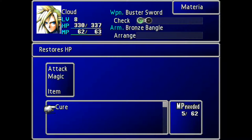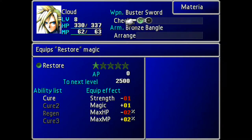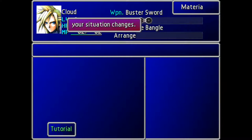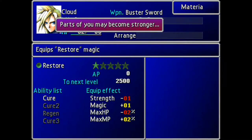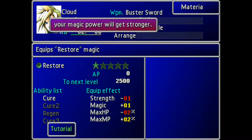Let's skip through this a bit quicker. Put materia on - we can take it off as well. There's just one thing we've got to be careful of: whenever we put materia on, our stats change. As you can see down here, we'll reduce our strength a little bit and our max HP by minus 2%. It's not too bad, but some of them will reduce a lot more - the more powerful they are.